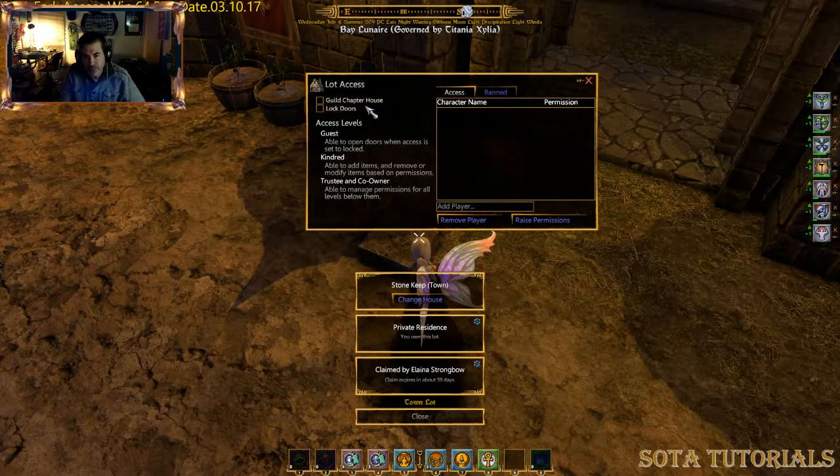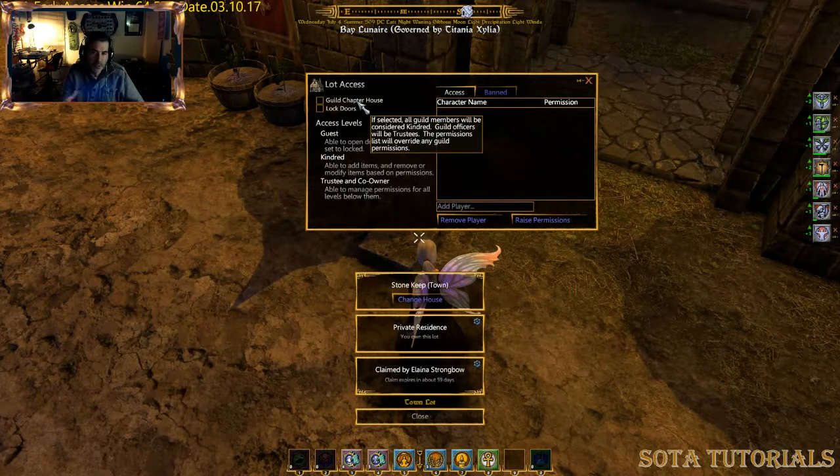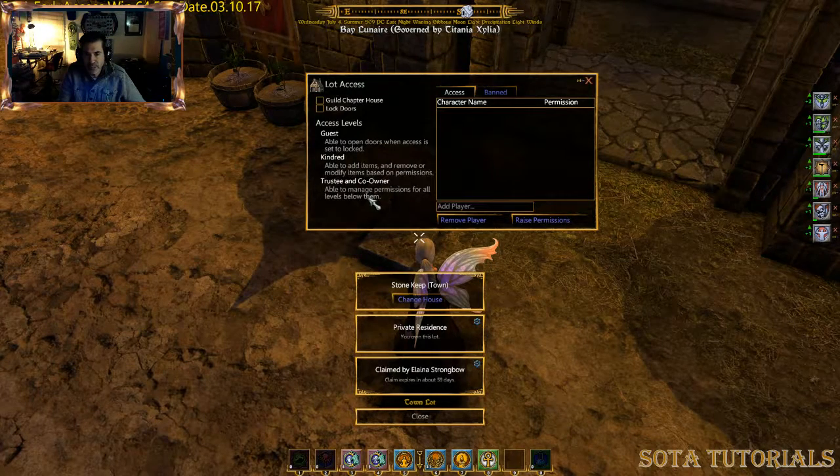First thing: if you're in a guild, you can mark this as a guild chapter house. What that does is make anybody else in that guild 'kindred,' so they're one step above a guest. Guild officers will be trustees in the house, and the permissions list will provide any guild permission.